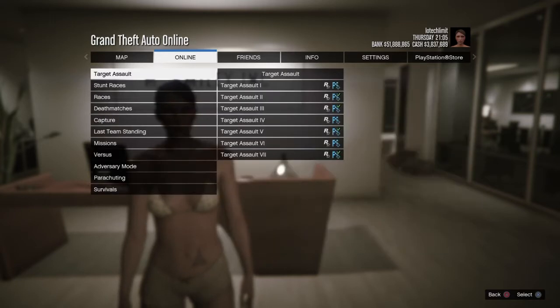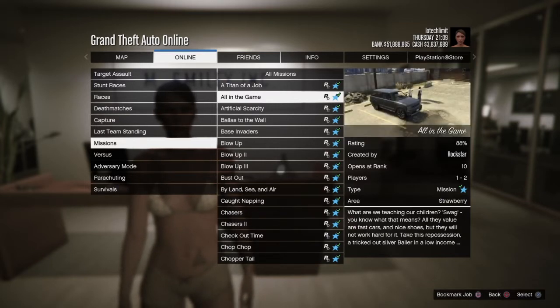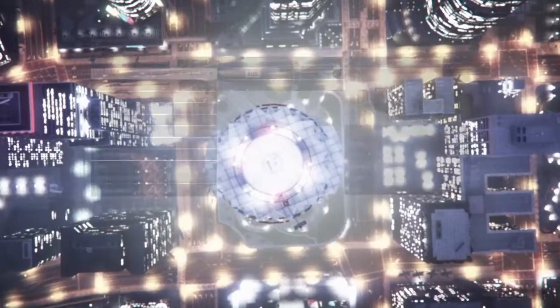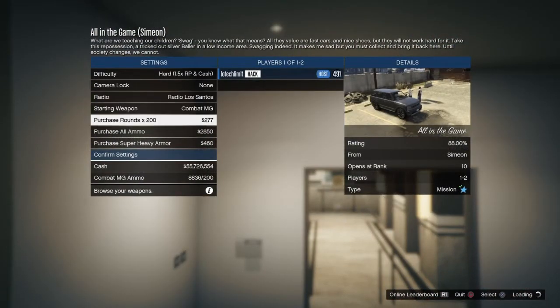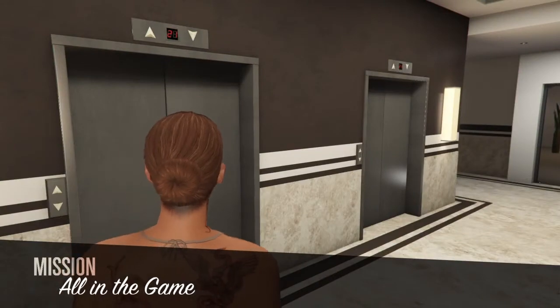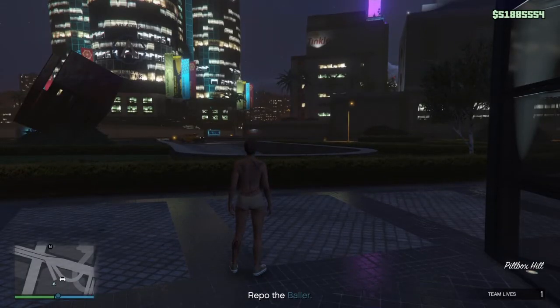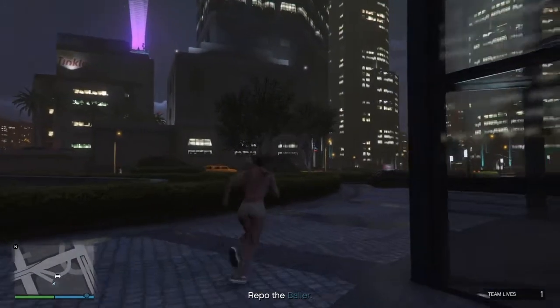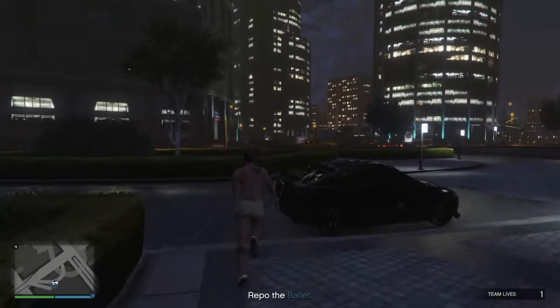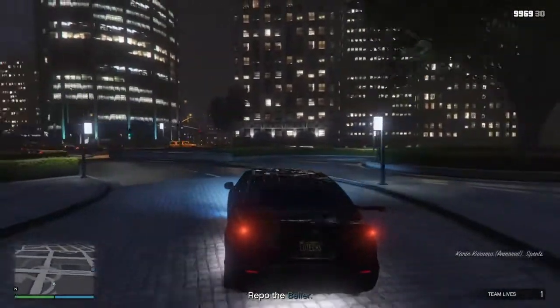I'm going to show you guys some money-making method grind tips. Go to Online, Play Jobs, Rockstar Created Missions, and look for a mission called 'All in the Game.' Set your difficulty to Hard and be sure you buy some armor, then start it up. You can do this with a friend, but I mostly post solo methods. You're also going to need an Armored Kuruma — I strongly suggest it. If you don't have one, find a vehicle that's armored and something you're comfortable driving.